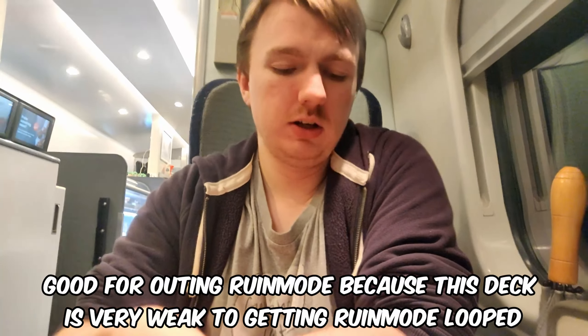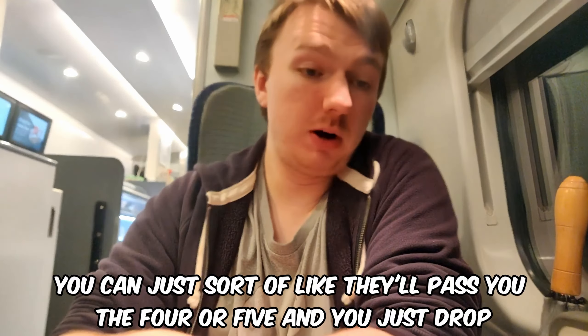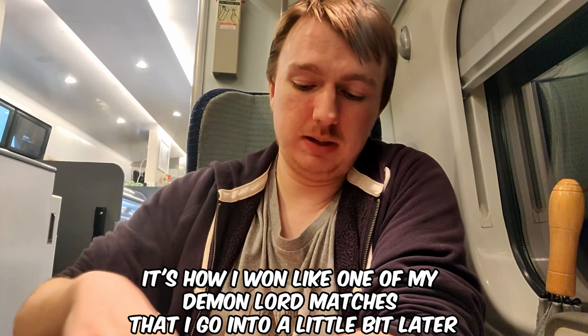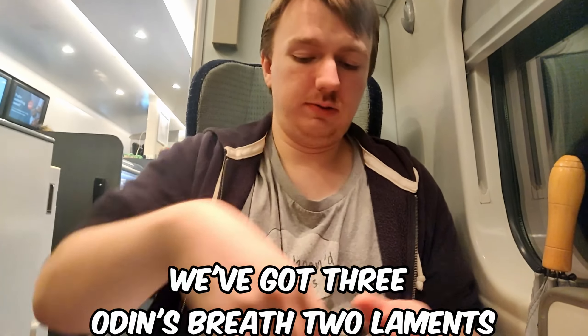With Arisa printing memory, you go to four or five, drop Gallant for five, swing, pop another thing, play another tamer or pass turn. It's also good for routing Brewing Mode because this deck is weak to Brewing Mode loops - they pass you four or five and you just drop the counter and pop the Brewing Mode. That's how I won one of my rounds, which I'll get into later.